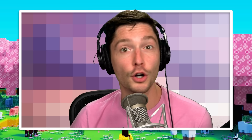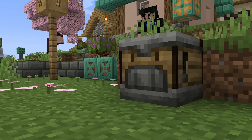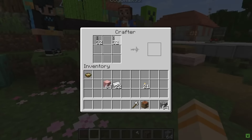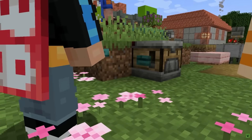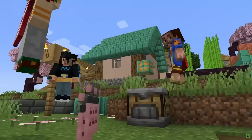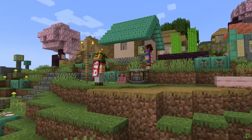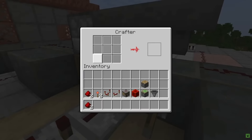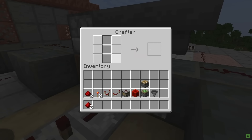The biggest announcement has got to be, in my opinion, the crafter. The crafter is a new way to automate the crafting process. This means that you could have a farm that produces wheat, sugar, and milk, and have that farm pop out pumpkin pies or cake or whatever. It uses a completely different user interface than any of the other redstone blocks we've seen, and it has toggleable slots so you can turn on and off slots in the UI to make sure the crafter works correctly.